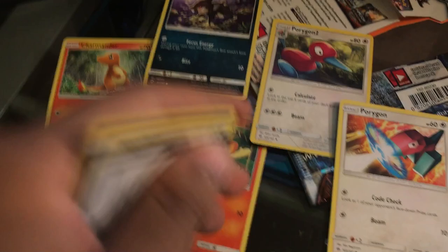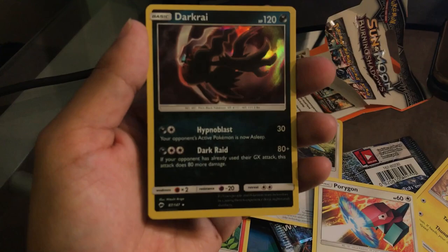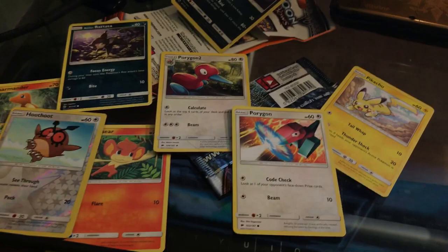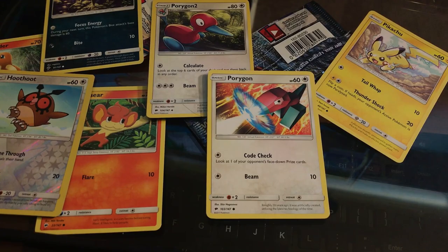We also have Hoothoot, and we got a holo Darkrai! That's pretty awesome — I never had a Darkrai in my collection. Of course we're not going to be using legendaries. So looking at my options — Pikachu, Porygon, Porygon 2, Charmander, Rattata, Pansear, Hoothoot — I'm probably going to choose Porygon. I want to be a little different and go with Porygon this time around, so let's start off with Porygon!